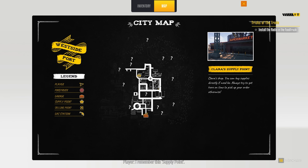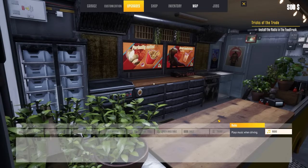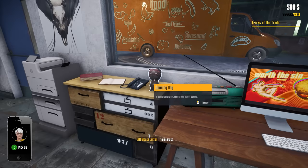I remember this shop — I guess old Clara is still in the business. Clara's supply point — that's where we're going to get all of our supplies. That's our garage right there. Back to the PC — we need to install the radio into the truck, even though we're not going to use it. Upgrades, radio — there it is, it's free. We'll purchase that. We're not going to be listening to it, so it doesn't matter.